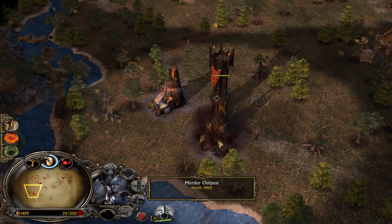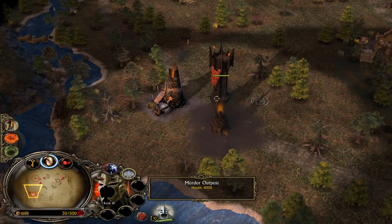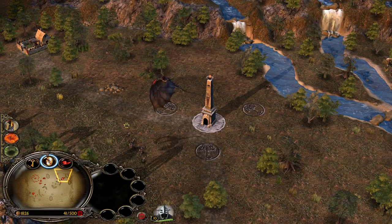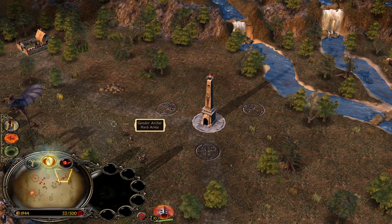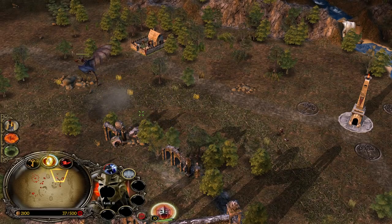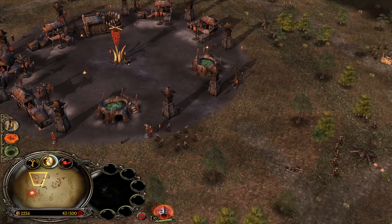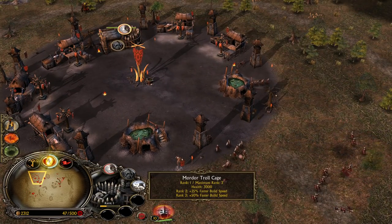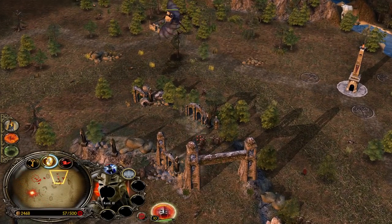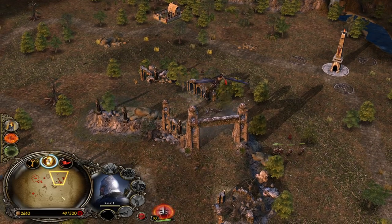Mordor faction, even with the changes we have implemented into the leadership system, will still be the faction with the most leadership by far in the entire game. What we wanted to do was deny that you can get from level 1 to level 10 in a single second — with the amount of combat experience from the Drummer Troll plus Eye of Sauron you would have 300% increased combat experience, which would literally mean you kill one single tower and boom, you are level 10. Gandalf will also now offer 100% increased combat experience instead of 200.